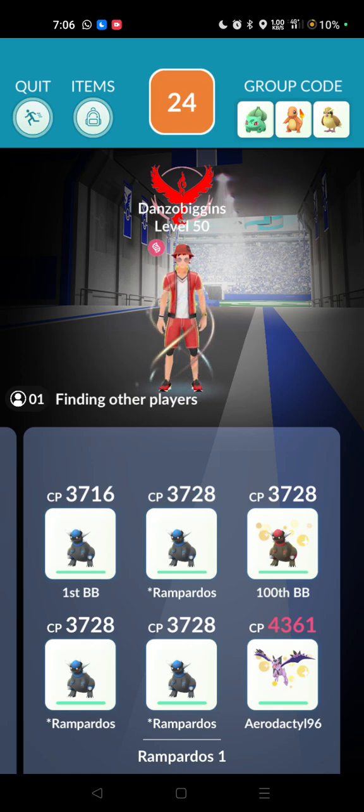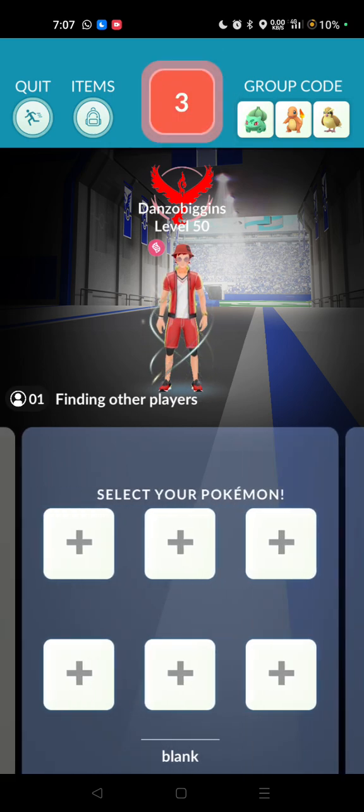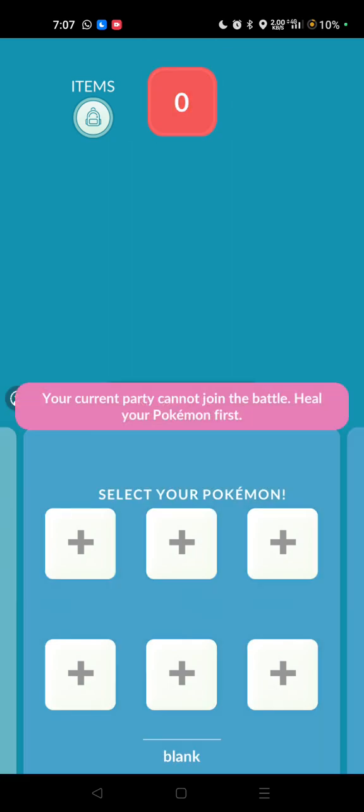To do this, we've set up our squad of five maxed-out level 50 Rampardos, and we've also got a not-quite-maxed but around level 47 Mega Aerodactyl — mega evolved — as well. We've also got a squad of nearly level 40 Rampardos all set up.